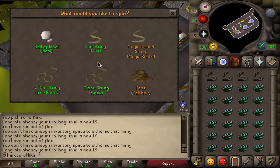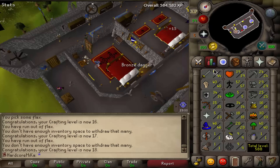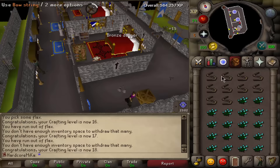I'm basically just going to train my crafting up a little bit. I picked up some flax over at Gnome Stronghold. I'm currently level 18 and I'll just be crafting all 200 of them, then move on to doing some quests. Let's craft those bow strings.